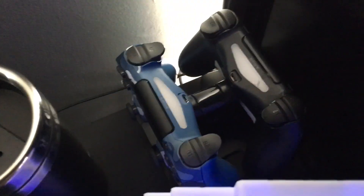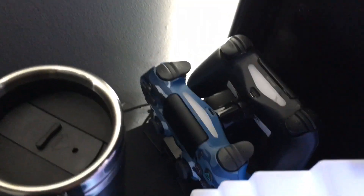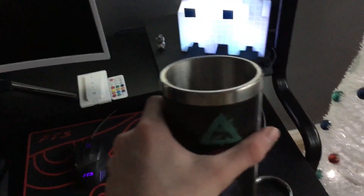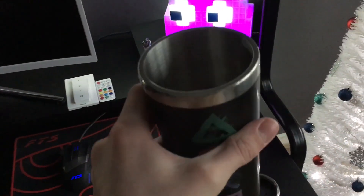Over here is where my controllers get charged — I've got the black one there, and then my brand new camouflage one which looks pretty nice. I've got this little PlayStation flask which I don't actually use as a flask — it's a storage container for my money. Right now it's got my leftover birthday money, around £200. I haven't spent it yet but I'm thinking about what to get with it.